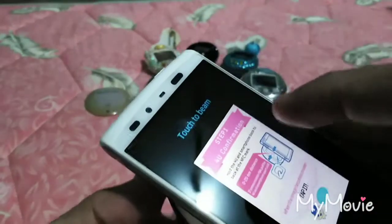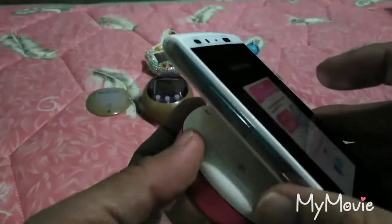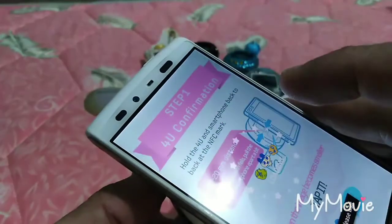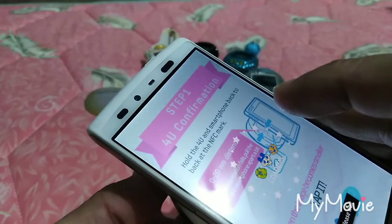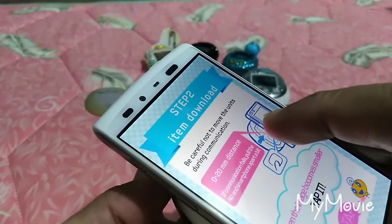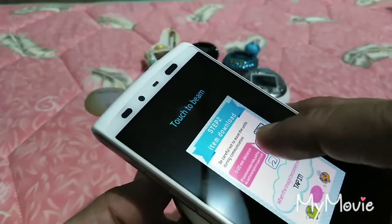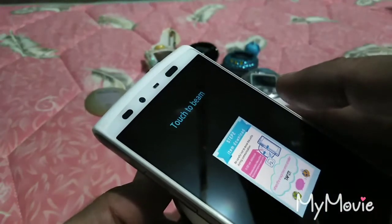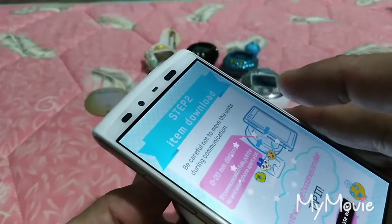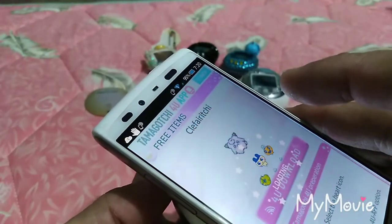All you have to do now is tap them back to back, then tap the screen to confirm the transfer once, and then tap it again for the second time to complete the transfer. You need to make sure that you're using a tablet or phone which is compatible with your for you.